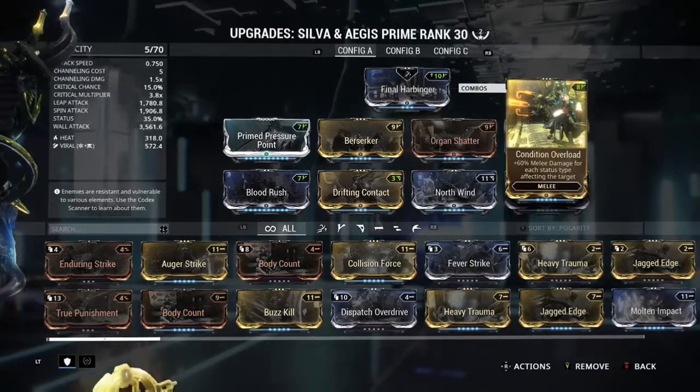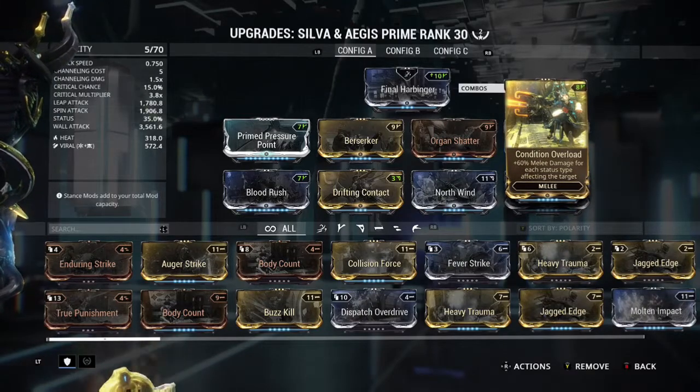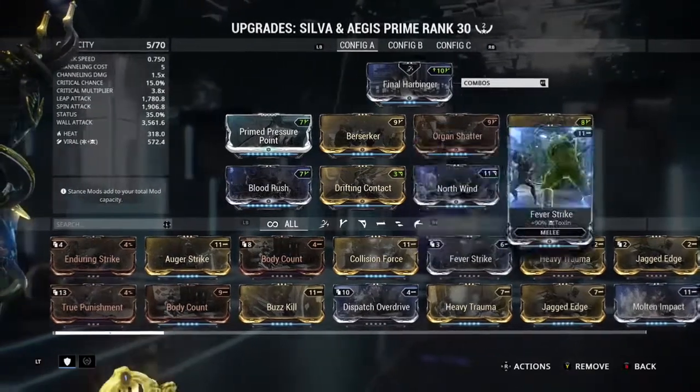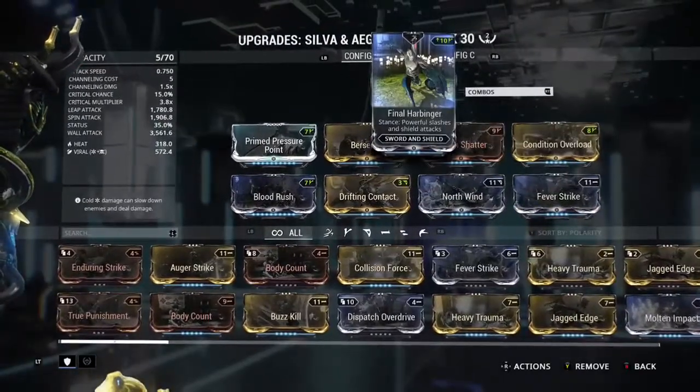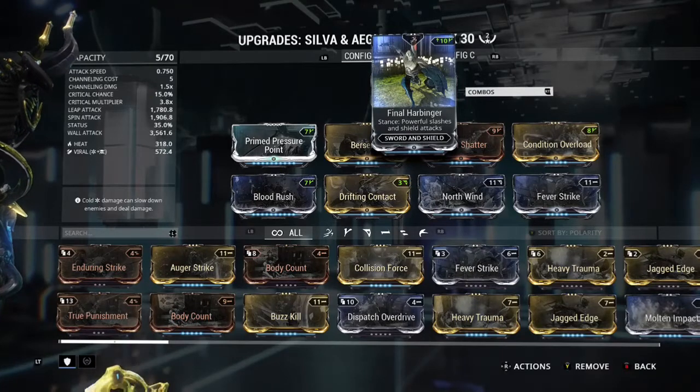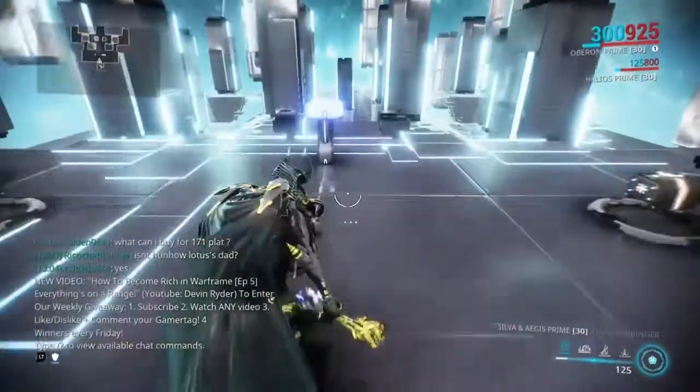Organ Shatter for critical damage, Condition Overload for damage when a status effect is applied to the enemy, and North Wind and Fever Strike for viral damage. This build is only two formas, which is not a lot at all. So let's get right into this, fighting a level 100 corrupted heavy gunner.